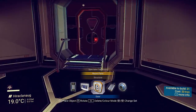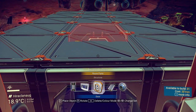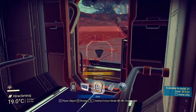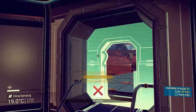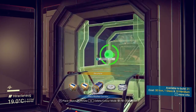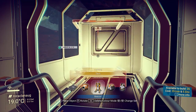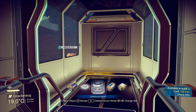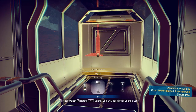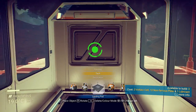All right, so now we've got this. Maybe we should do it like this. Let's delete this door. We're going to put another one here. Where is it? There it is. Looks like I have enough.